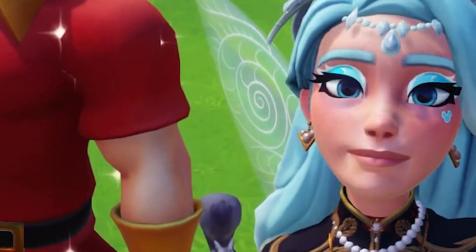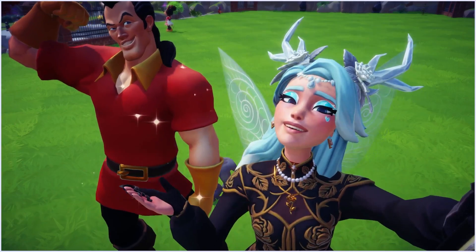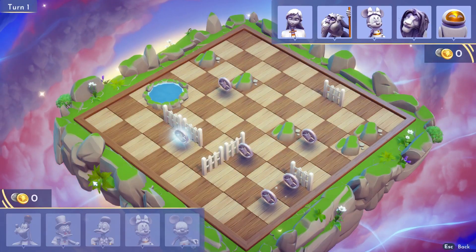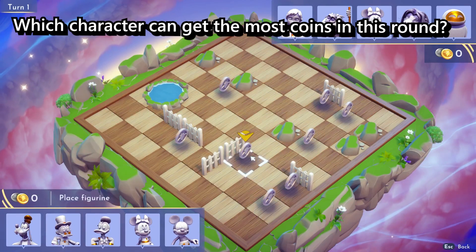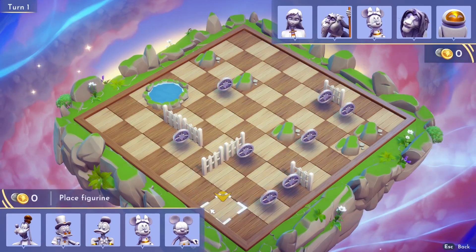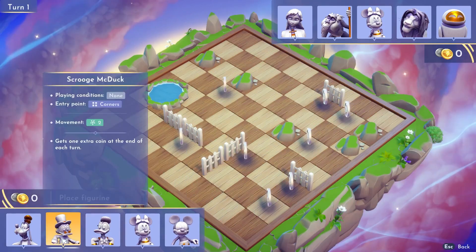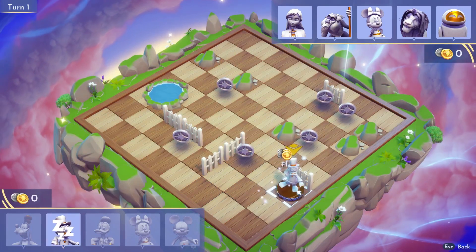Now that you know the teams, let's get started with the strategy. We'll have 2 strategies: our initial team strategy and another for our dream team. Starting with the basic one — when the game starts, you need to choose your first character by answering this question: which character can get the most coins on this round? In this case we can get 2 coins with Mickey, Donald, or Scrooge, but if all your characters can only get 2 coins max, I would choose Scrooge, as every turn he will gain 1 extra coin for us.